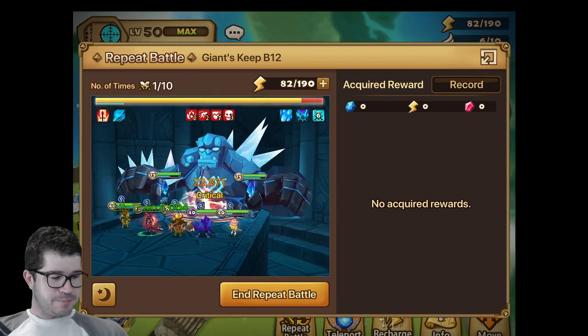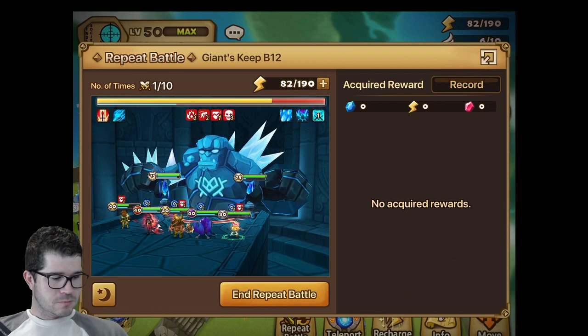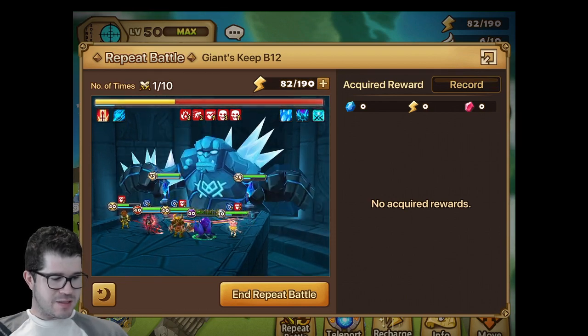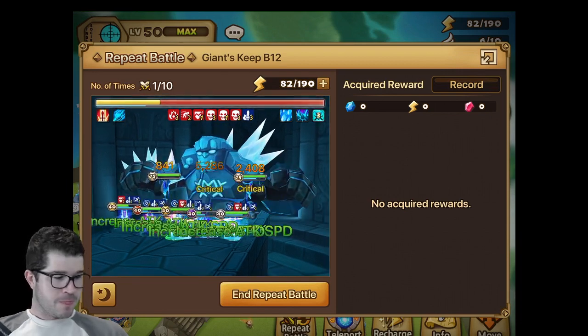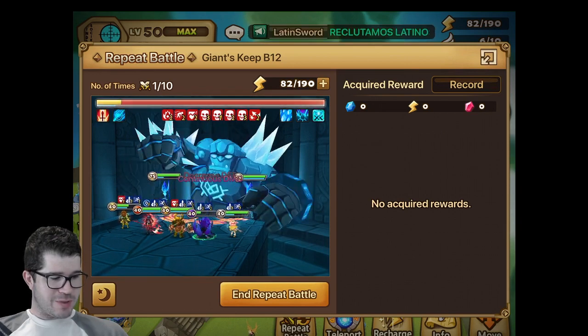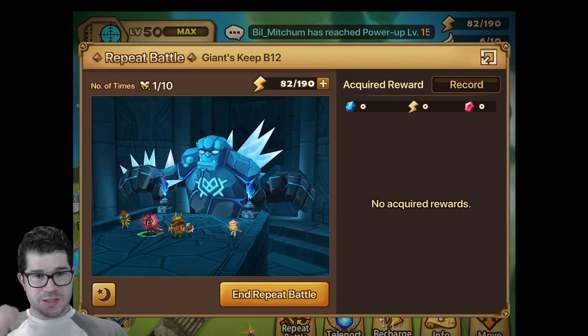Here's the team. We'll just watch it chop away. It usually gets to this point pretty easily and then stuff starts dying because he starts one-shotting. Anytime he doesn't one-shot something you're great. Him having attack buff makes it pretty likely someone's getting one-shot, but that was a pretty smooth little run. And then we're done. So that's the first run.